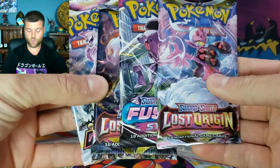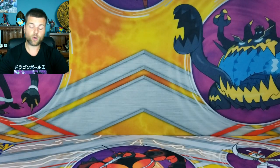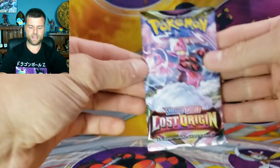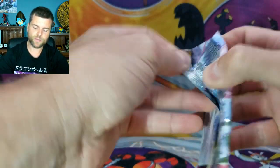Now, we have four packs in this one: two Lost Origins, Fusion Strike, and Astral Radiance. Before we open up our first pack, the staff down there is amazing. They let me know when new product is coming in. On Friday they came in with the new Infernape V collection boxes and the Mini Booster Bundles, so of course I had to pick it up. We have to do a video for this Sunday, so let's pick this up and see if we can pull something amazing.